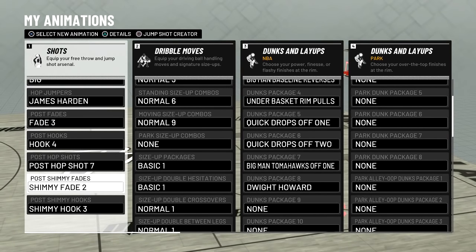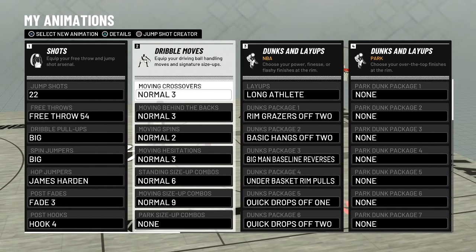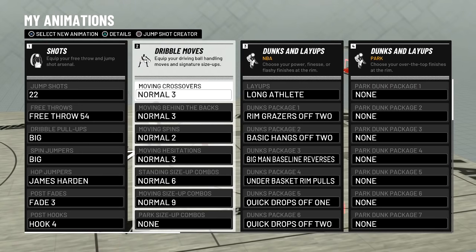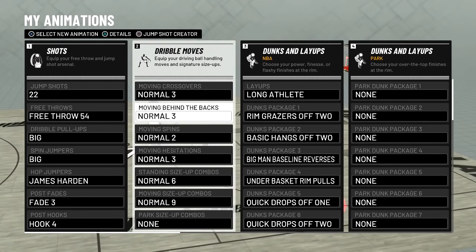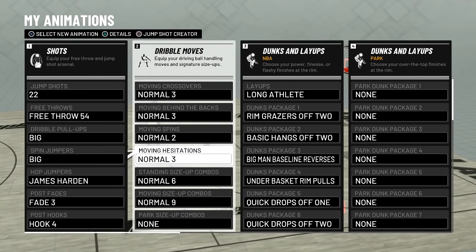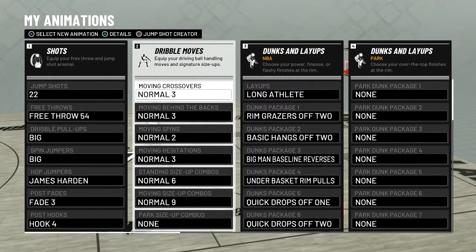I don't really do shimmies too often, but these are the shimmies right here. These are the new things on my channel — I've been dribbling up the court and going into the post. I'd definitely recommend it, though some people don't like dribbling on centers because it's easy to get ripped. These are the dribble moves I'm using right now — go ahead and pause the video, here they are.